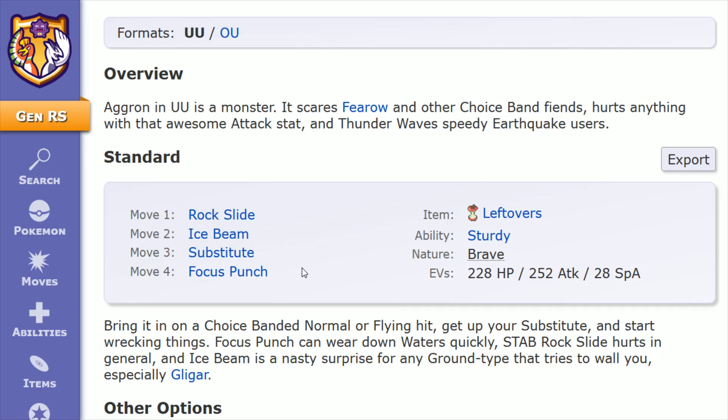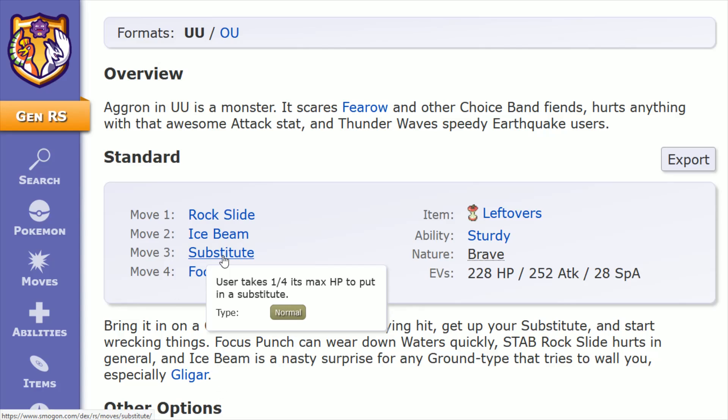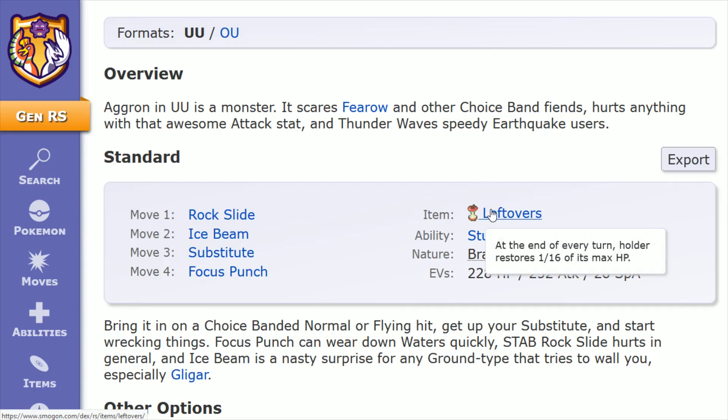Then you can throw out a Substitute while your opponent probably switches their Pokemon. You're hiding behind a Substitute, and when your opponent attacks that Substitute and you use Focus Punch, you take the damage and then hit back with Focus Punch while hiding behind the Substitute — it's a really nice combination. Substitute takes one fourth of the user's max HP, and this is also a nice combo with Leftovers, which is going to allow you to regain some of that health over the course of the battle.